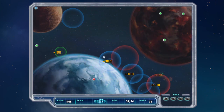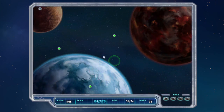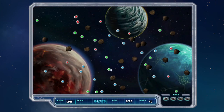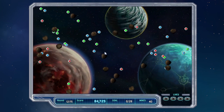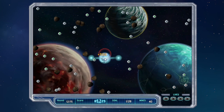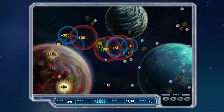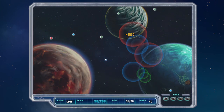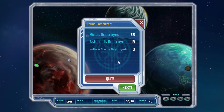Interesting — a hundred and fifty extra. Thirty-four mines out of thirty-eight is actually pretty good. It's nice that you get seventy-five points for each asteroid you destroy too. Thirty-five out of forty is still pretty good.